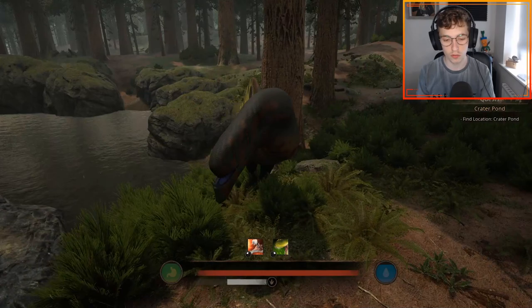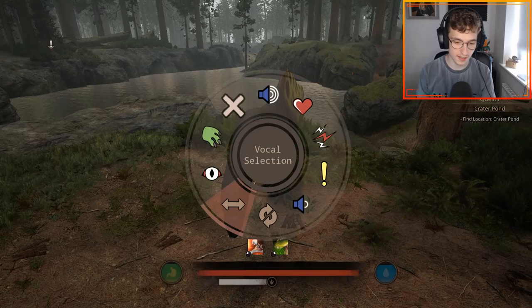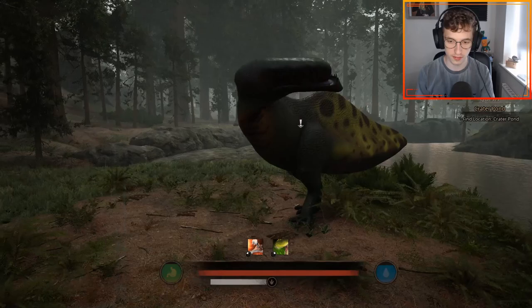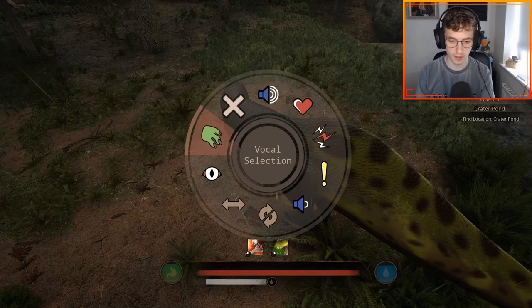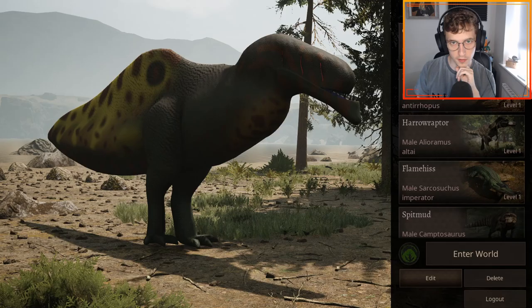Then we have the shake - very nice and fluid shake there. You can also see that this guy has Sarko tail physics as well. Then let's go to the stretch - that's the exact same as the Sarko or Suko stretch. Then we have the look around - the exact same as the Suko look around. There is some clipping issues with the mouth and the way that it speedily turns around. Then we have the scratch, which is obviously the same as the Sarko's.